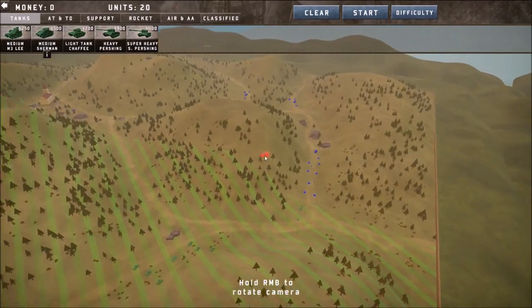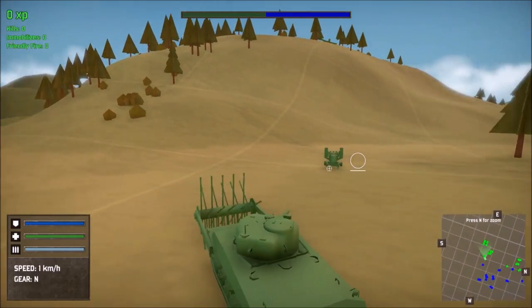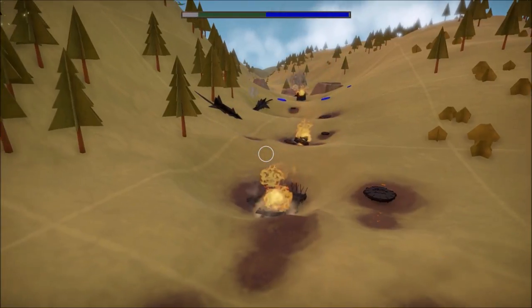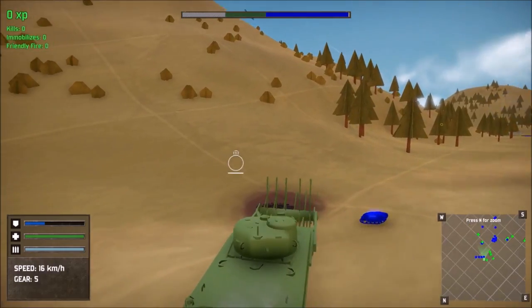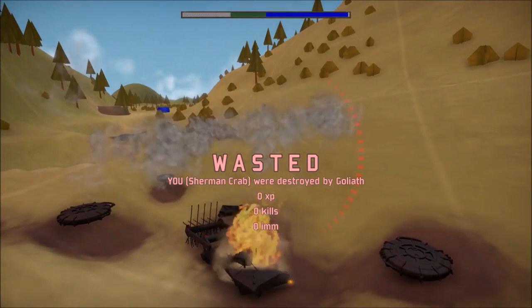We can start stalling now — the crab is going backwards like a boss while the Sherman goes forwards, and he just dies. Let's see how the crab is doing. He wanted to go forwards but, well, good job.